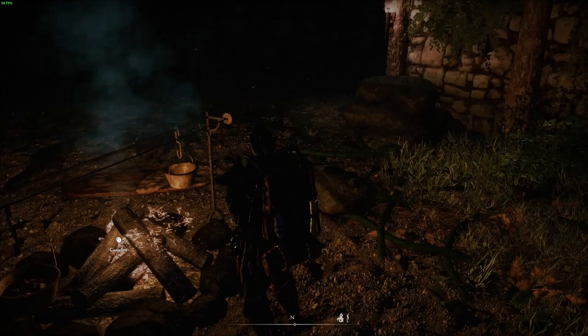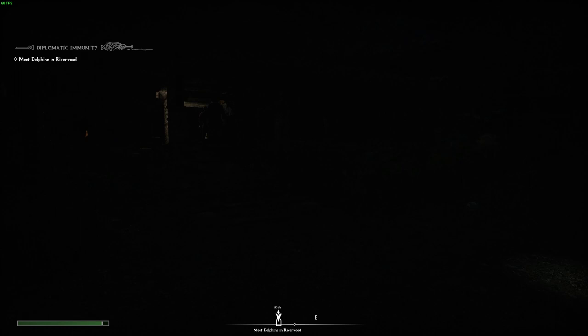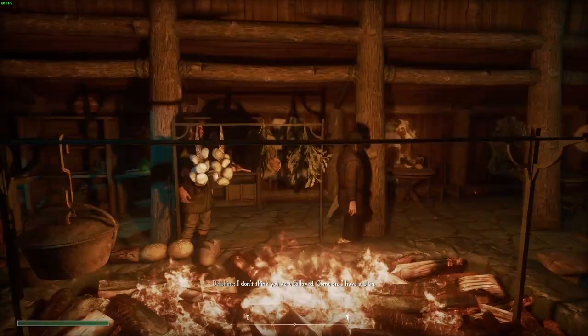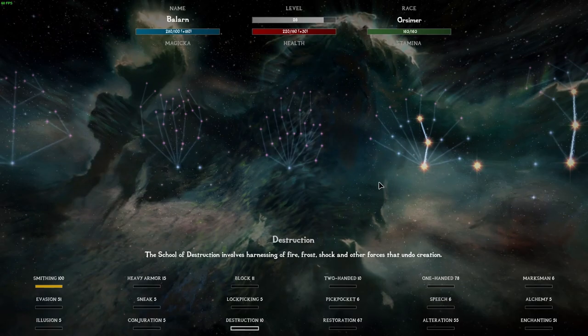Hey everyone, welcome back to the channel. We're in Riverwood right now. The plan for today is to do Diplomatic Immunity, then the quest where you find Esbern, and hopefully even do Alduin as well. I'm really just gonna try to rush the main story a little bit before I do anything else, because one of the main things I want to do right now is to get the dragon smithing book.